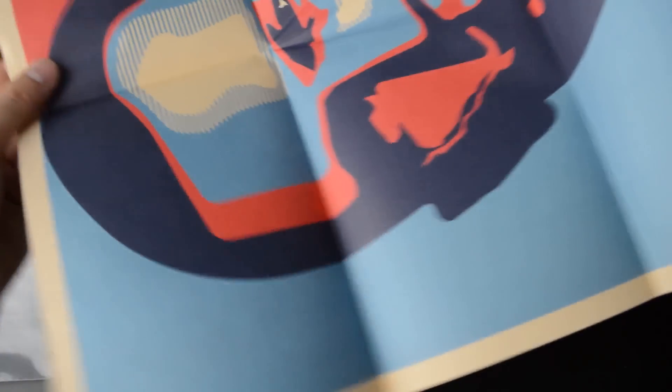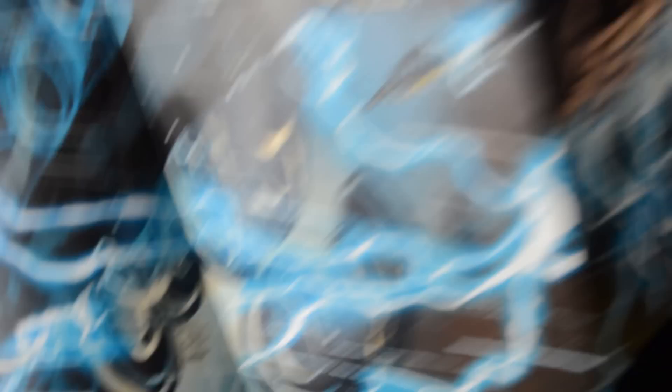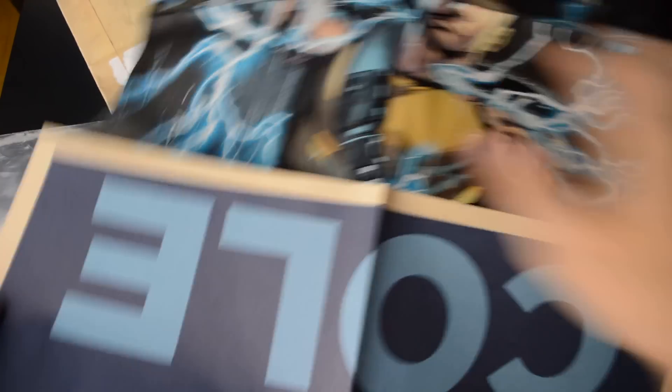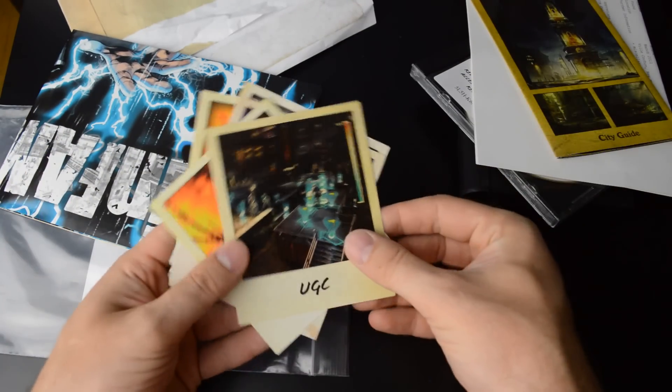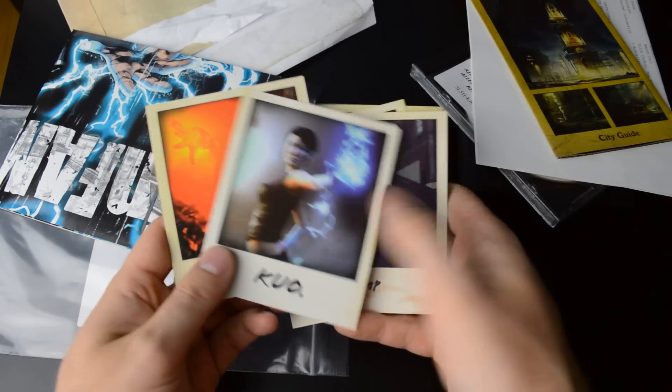Still got more here. We got another poster — this one is more of an Obama-style Cole poster, and a slightly more cartoony Cole here. And some photos. These are all Cole's belongings with a reference number. Really, really cool stuff.